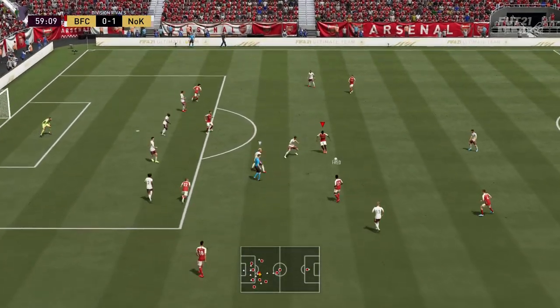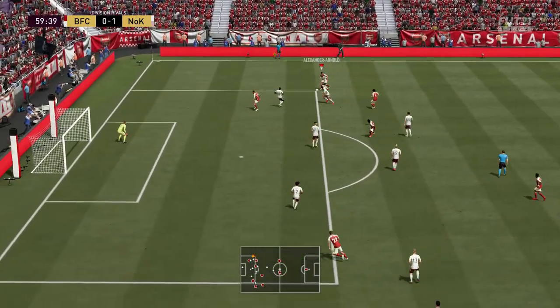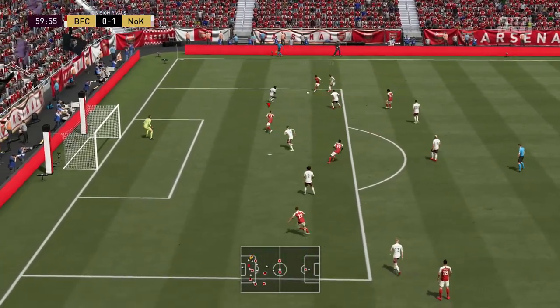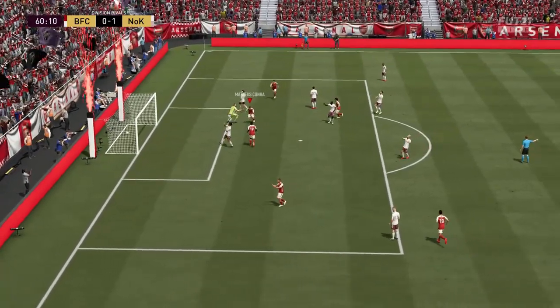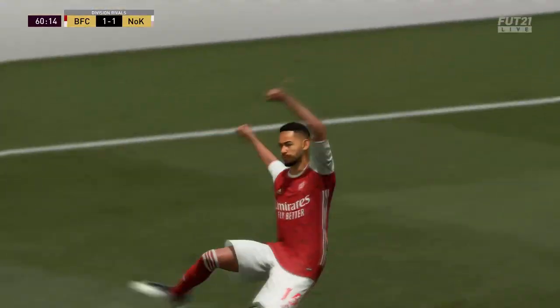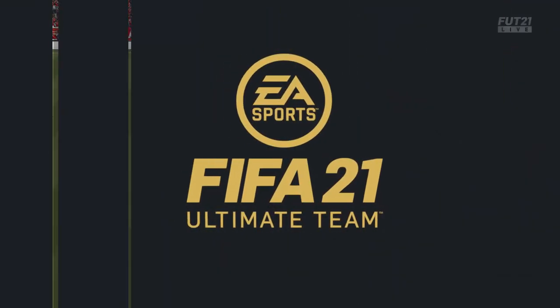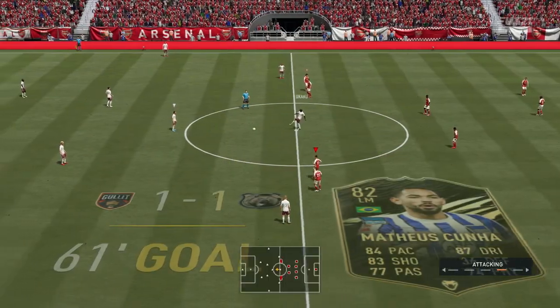Kuna's at striker and we need a goal — the man himself Kuna is in the right position. Alexander-Arnold wins it and gives that ball to Kuna in a perfect position. He bangs it near post — Matthäus Kuna, I'm probably butchering that name, but what a sensational goal! In the right position, that is just what you love to see.